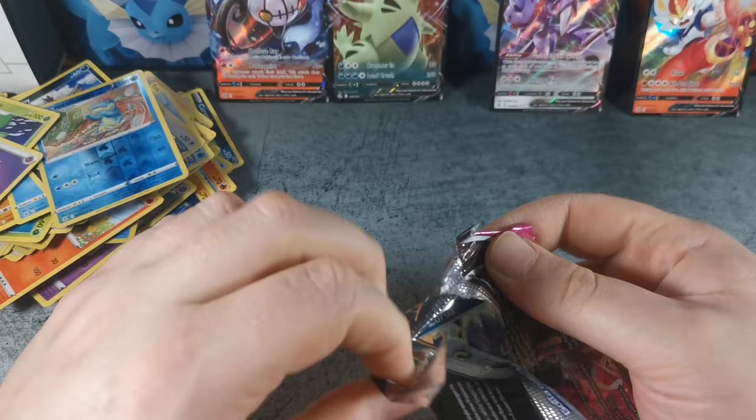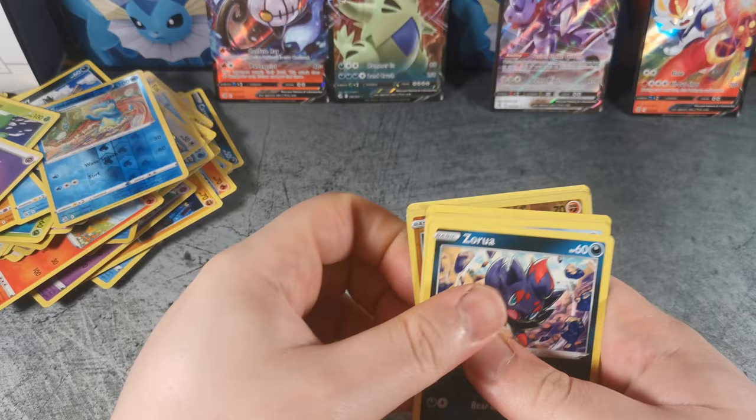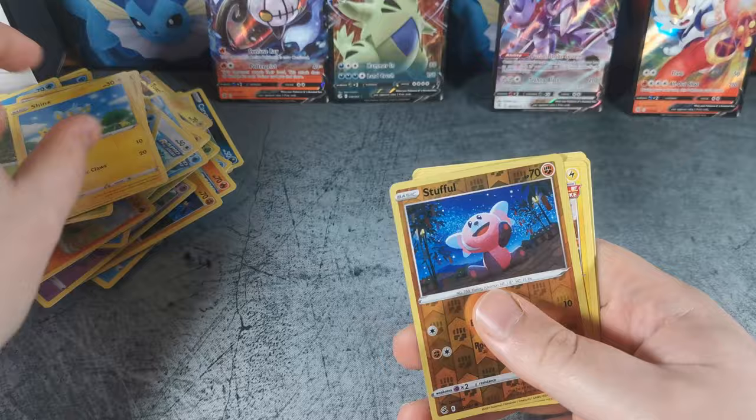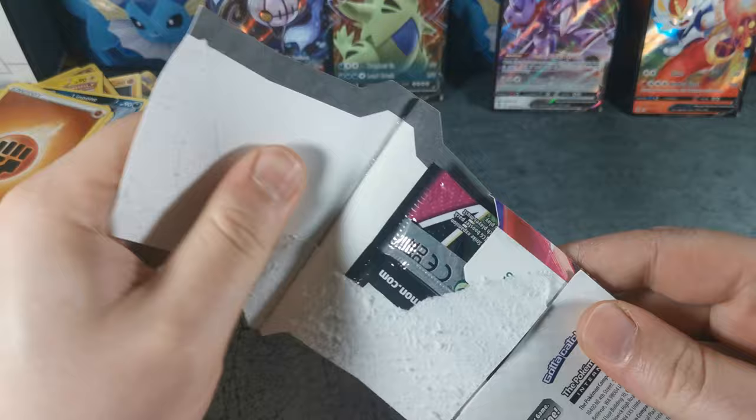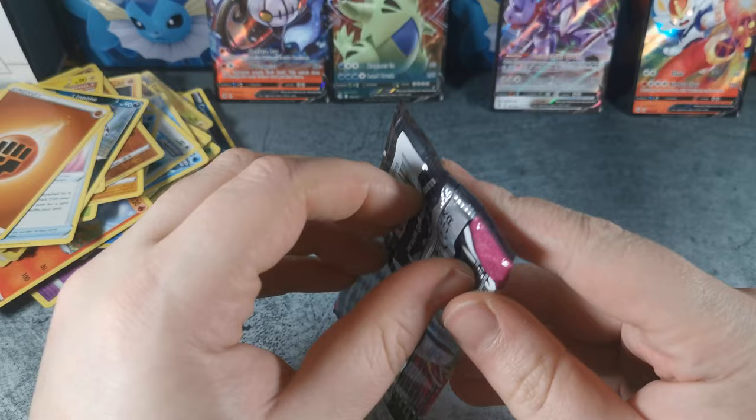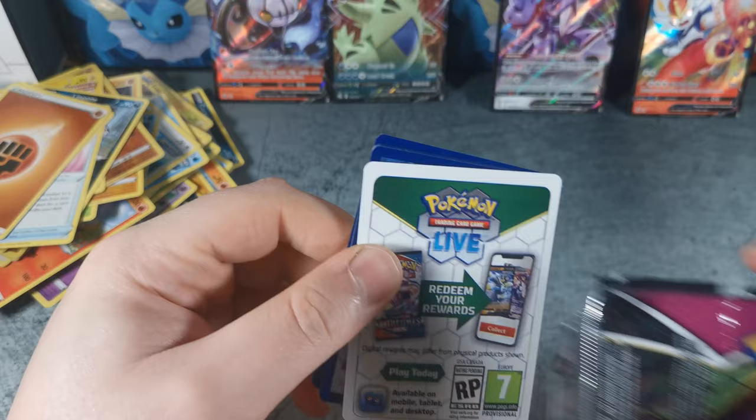Last pack magic on these last couple packs. We got a Zorua, Shellder, Caterpie, Drillbur, Shinx, Stufful, Electrode. Let's see if we get that last pack magic here. The Gengar pack art — so that's a sign, right? Gengar alt art or anything? Doesn't look like that's gonna be the case.